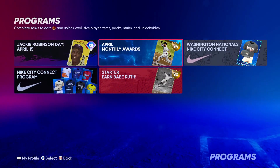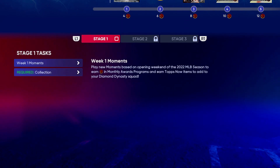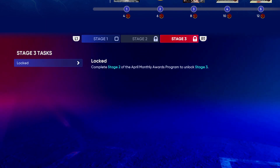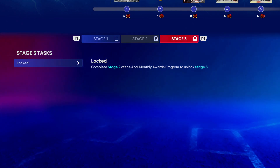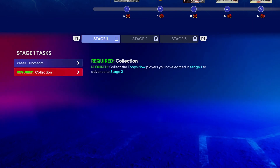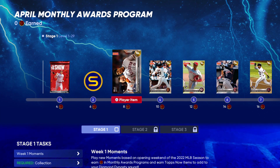Next we're going to talk about the April Monthly Award, which was a little bit revamped. There are now different stages — stage one, stage two, and stage three. Stage three is the final stage and will have the monthly award cards along with the lightning card for April, which they said is coming out on May 6th. Right now we can only do stage one, and you're going to need Tops Now cards to advance to stage two.